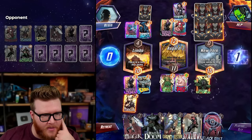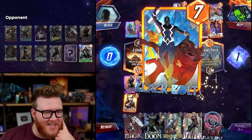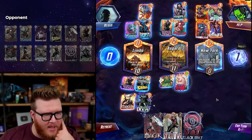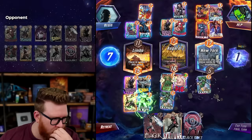Shadow King, Absorbing Man on Baron Zemo does nothing for multiple reasons, and of course Shang Chi. This should be okay — they're literally just out of cards. As soon as I play Dr. Doom the game is just over. GG. They have zero remaining. Good game.